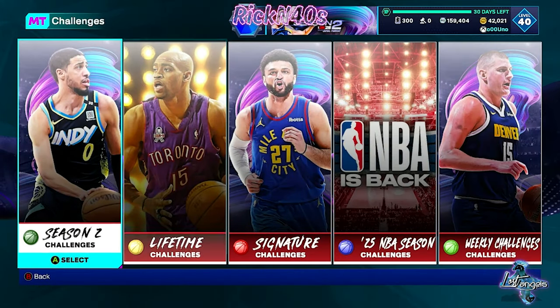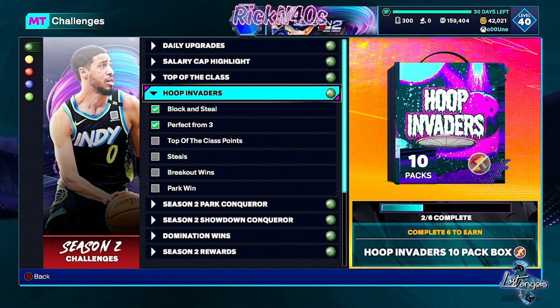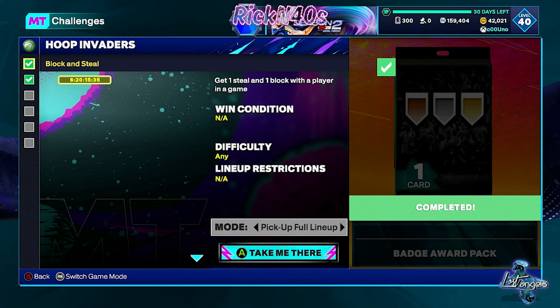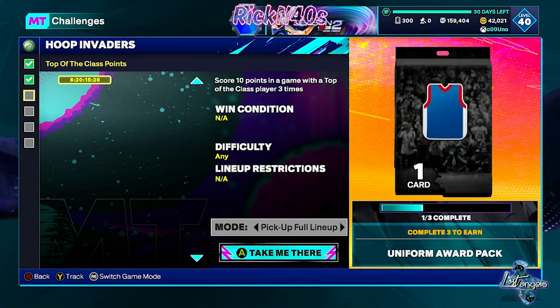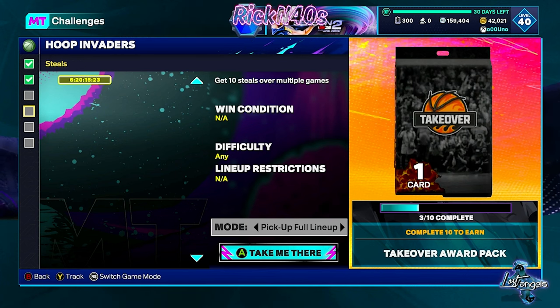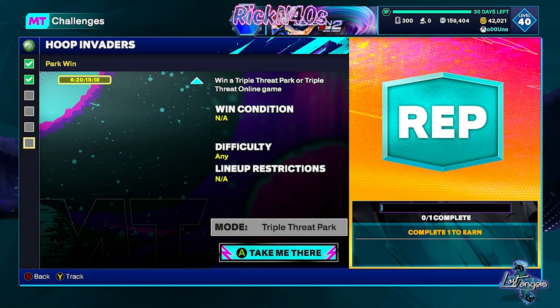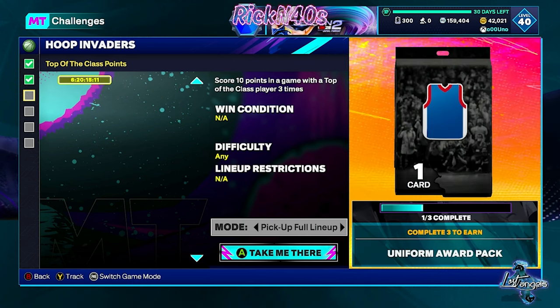These Hoop Invaders are gonna come in clutch because you can get a free 10-box. Here's how: get one steal and one block with a player in a game, make three three-pointers and shoot 100% with a player in a game, score 10 points in a game with a Top of the Class player three times, get 10 steals over multiple games, win five Breakout games, and win a Triple Threat Park or Triple Threat Online game.